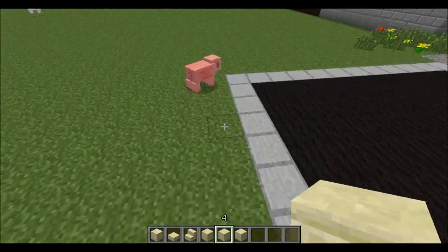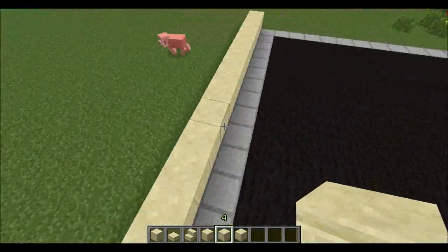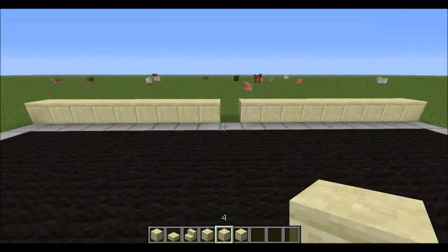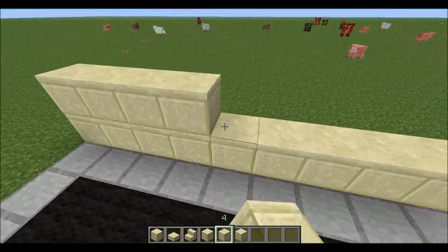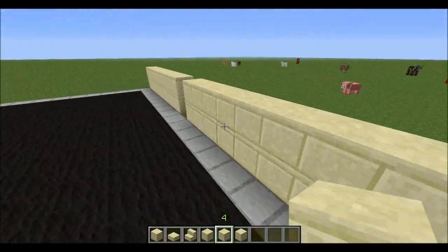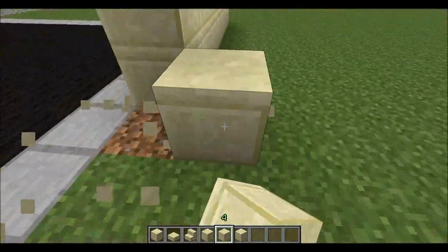The entrance is gonna be in the middle. Move, pig. What exactly is the middle? Right there. I'd like double doors. One, two, three, four, five, six, seven, eight — nine. It is a double door. Wonderful! Ha ha ha. I don't know what I'm doing — I'm so sorry, guys.